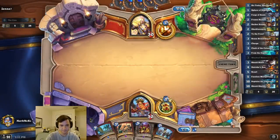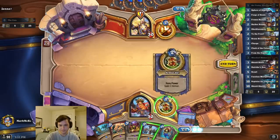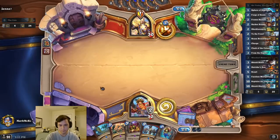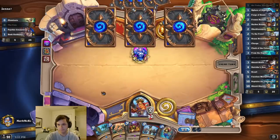Not the best hand. I'm pretty sure I played this guy earlier today — he was playing Thief Priest. I might play Finlay on 4, or just play this and Finlay on 4. We'll see. It's like the best matchup possible for me. I guess I could play this on 3 if I don't get anything better. Just Finlay on 4. Probably fine.